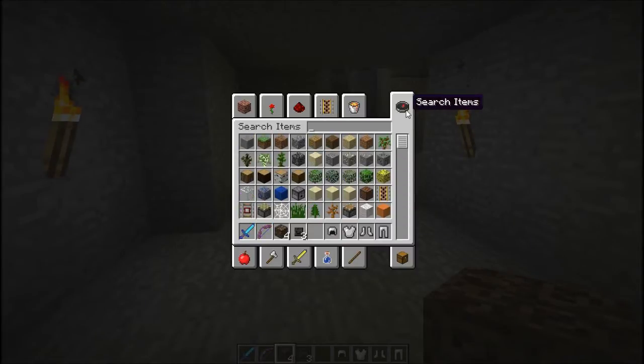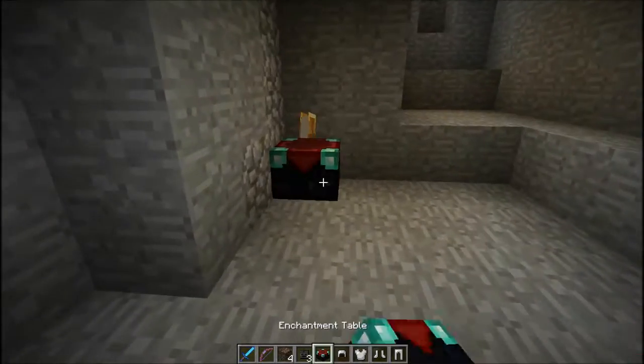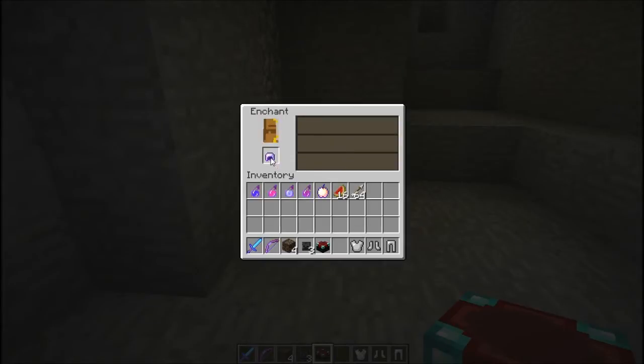So I'm just gonna get an enchanting table right here and get some level one enchants. It'll probably just give me like protection — yeah, protection one, that's what you want. You want protection one and blast protection. I'm just taking whatever ones are on top right now.